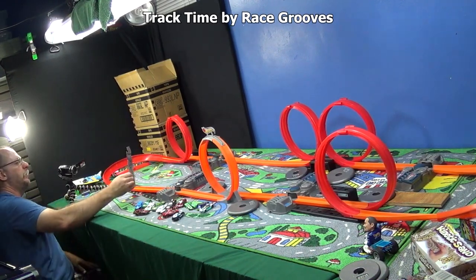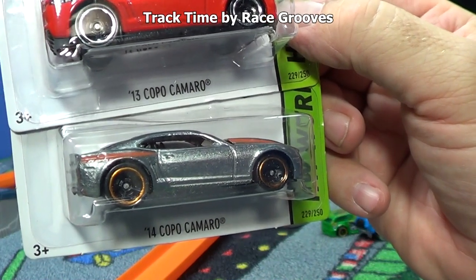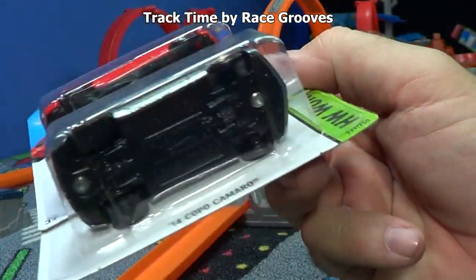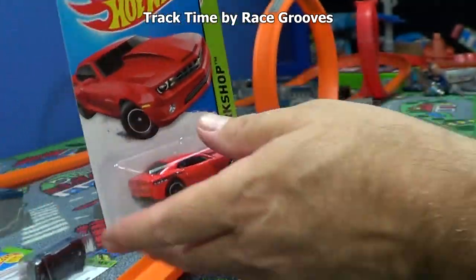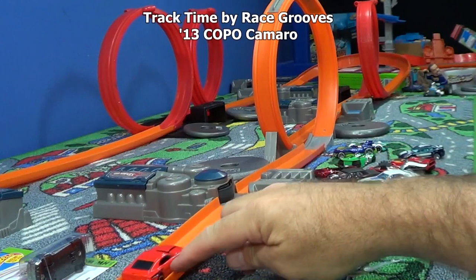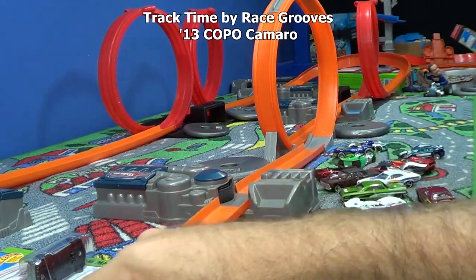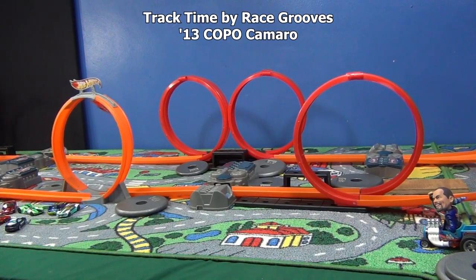Now this is why I have these two cars here — the '13 Copo Camaro. The red one was in the case. I don't know why Mattel changes the names — it was called the '14 Copo Camaro before. Look, it's the same car, same body, just a different color. It's got skinny wheels on the old version, new version skinny wheels too. I don't know why Mattel changes the names — I did a video, I'll put a link at the end. So here's the last car before some bonus video. Copo, do a good job. Set, go. Fantastic!